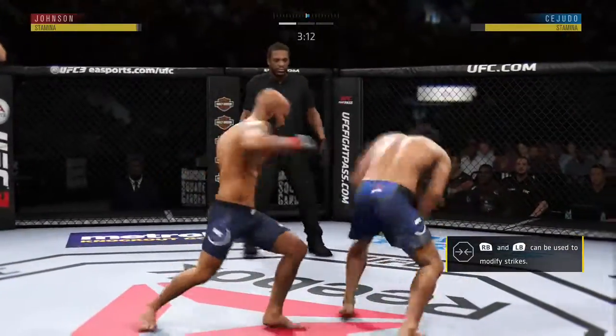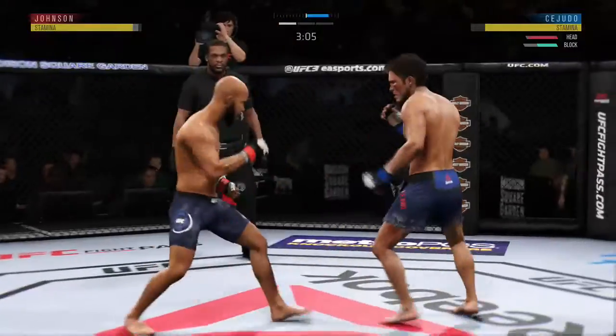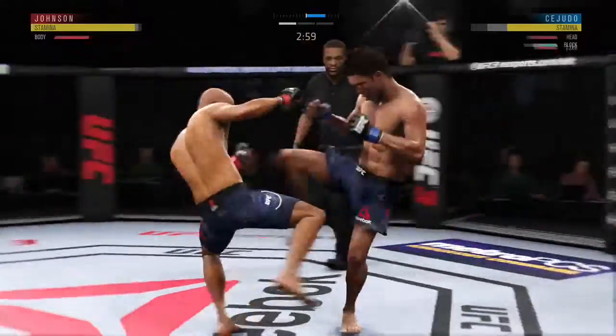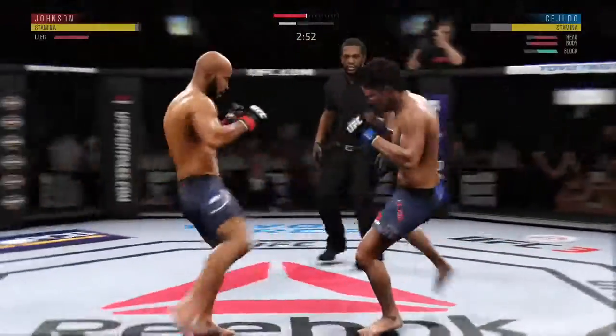He lands it to the leg. He left his head wide open to absorb that straight hand, leaning right into his opponent's punch — he has shown a lot of ability here. Samuto gets caught with that punch; he'd be wise to get those hands up.